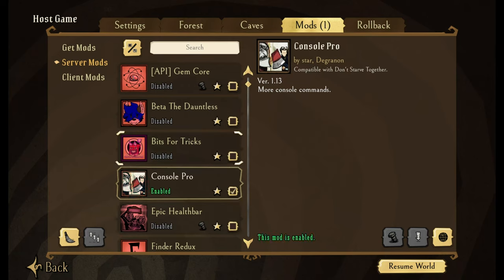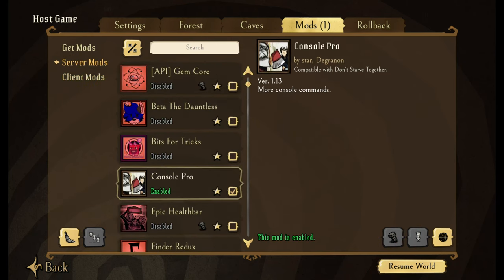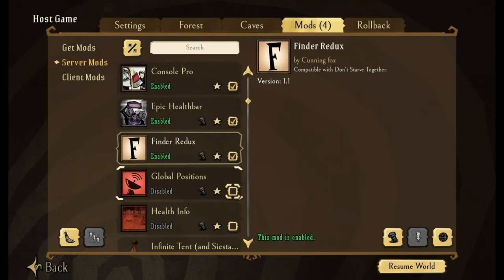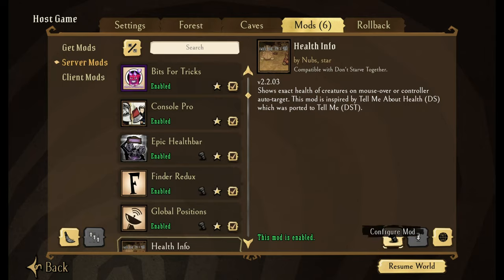Console Pro — this is another one that I use. I don't remember if it's Console Pro or Advanced Controls giving me that forced attack with the F key, but I constantly use this one. Epic Health Bar — this one's going to show you the health bar above a boss. Finder Redux — Global Positioning is going to show you where all your buddies are. Finder is going to show you where items are in chests. Health Info is going to give you their health above their head.